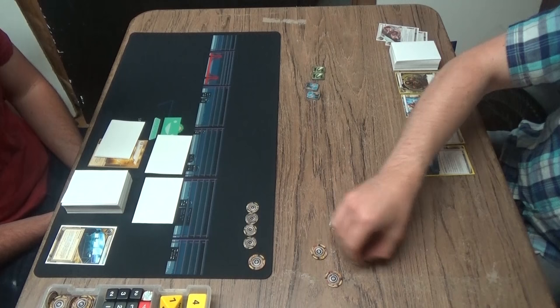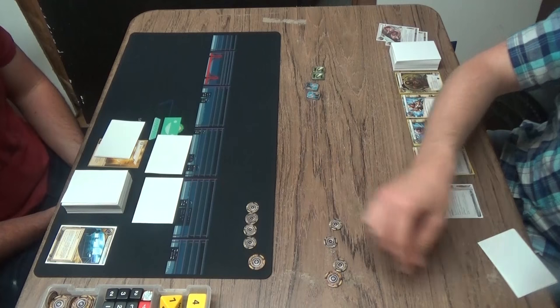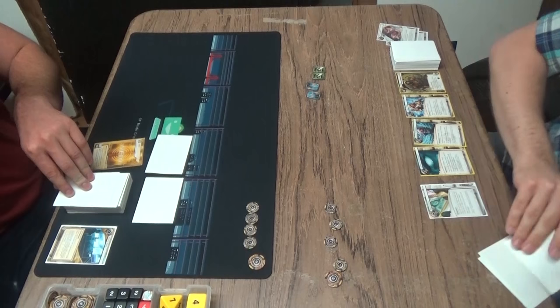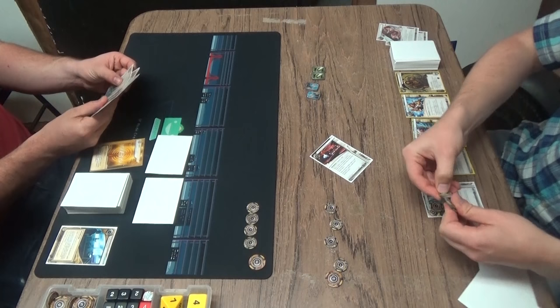And then Always Be Running, which means he has to run on the first click of every turn, but he can spend two clicks to break a subroutine. So Adam's a little bit weird, because he has like a million things that already start in play — there's a lot of complexity there. And off to a great start already: he gets two Dirty Laundry to start, then a Daily Casts, and he'll draw from Safety First. Not a bad turn. And the CTM matchup I think is one of the more difficult matchups for Adam. Do you think that's the case?